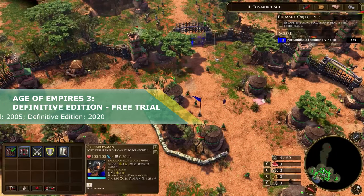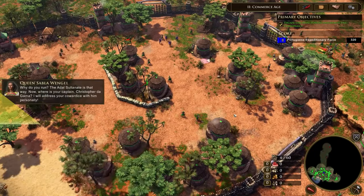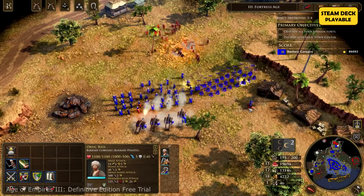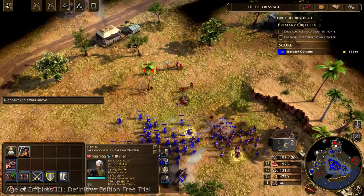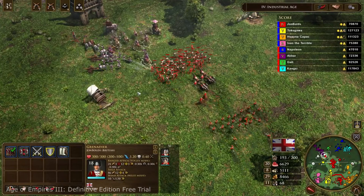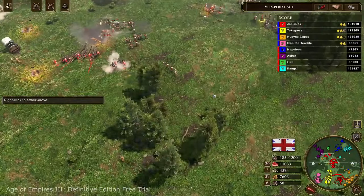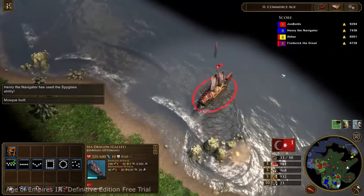Age of Empires III Definitive Edition Free Trial. Despite being free, this version allows you to jump into the game for as long as you wish. It gives you access to 3 out of the game's 16 civilizations, although they will constantly rotate for skirmish and multiplayer matches, so you are not stuck with the same culture all the time. Every week one civilization is swapped with another, so in general you can test them all if you wait 4 months.